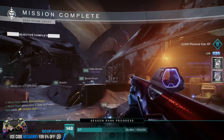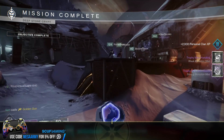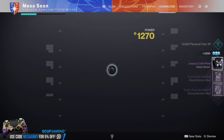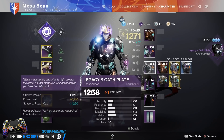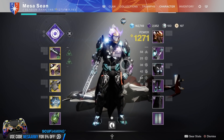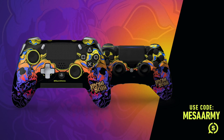That was cleaner than our last one. That was great, guys. Chest piece. Helmet. Chest piece. Oh, I needed the chest piece — I got it! All I need is a helmet for my Titan.